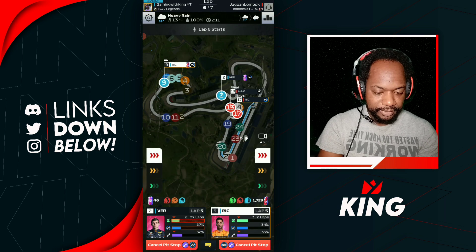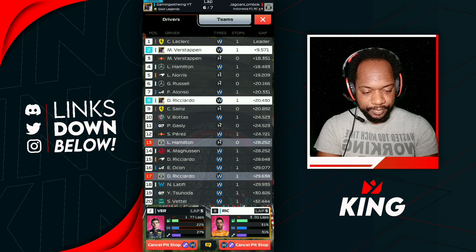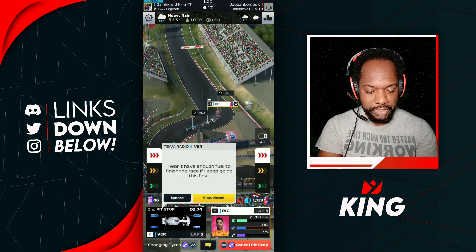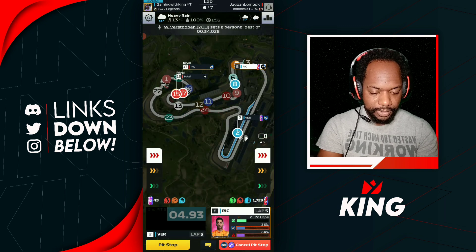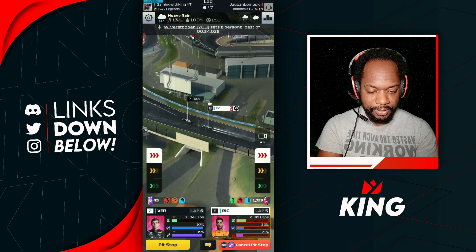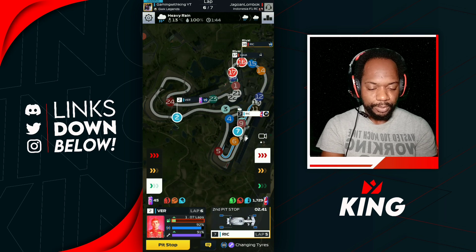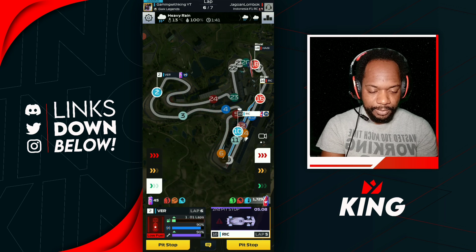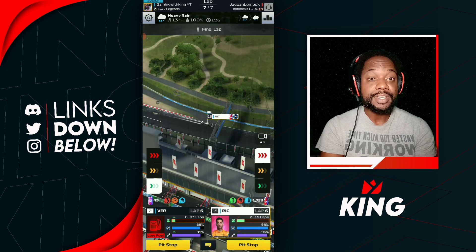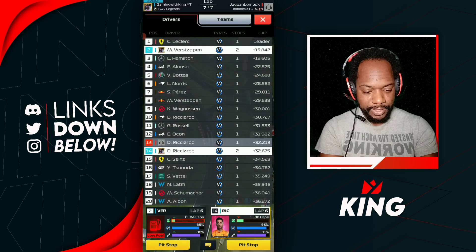We finally see Ricciardo catching up to somebody on wet tires. We clear him. Come on Danny — Leclerc, Norris, Russell are all ahead and we should be clearing them fairly quickly. We got up to P2 with Verstappen. Alonzo is struggling to get around Russell. We go into pit now. We should have been way way ahead with both drivers but we got blocked — you guys saw it with your own eyes.